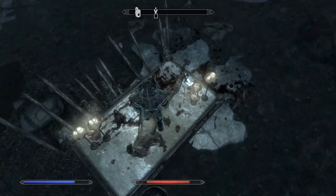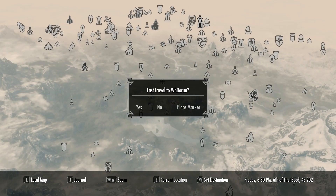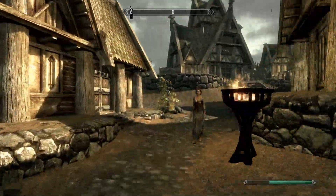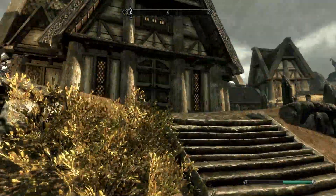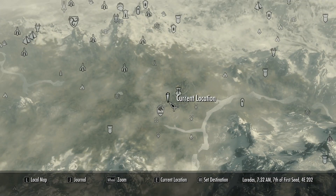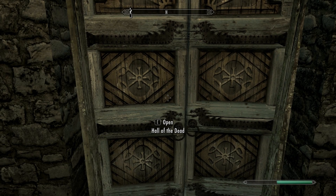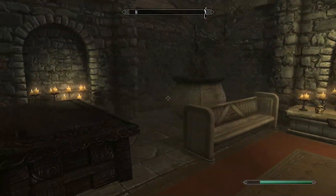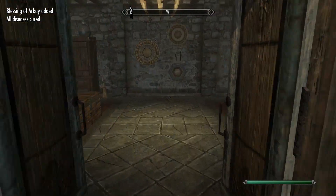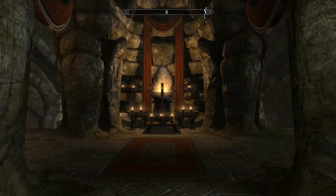So after gem 10, let's proceed to Whiterun, where we will find no less than three different Stones of Berenziah. The first will be in the Halls of the Dead — what a creepy place for treasure! It is a building — their tomb building. This being the main gate down here, just take that first left and it'll basically lead you straight to the hall. The gem is inside; I do not recall where exactly. It is sitting on top of a tomb, I believe — probably not in the bedroom of the steward.